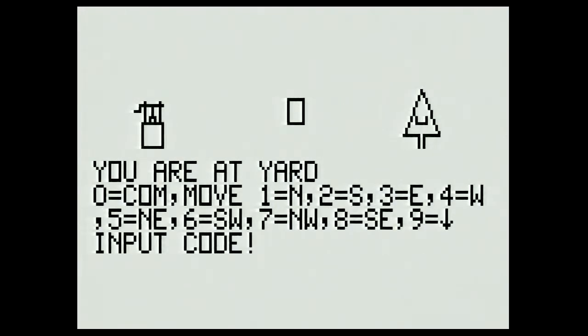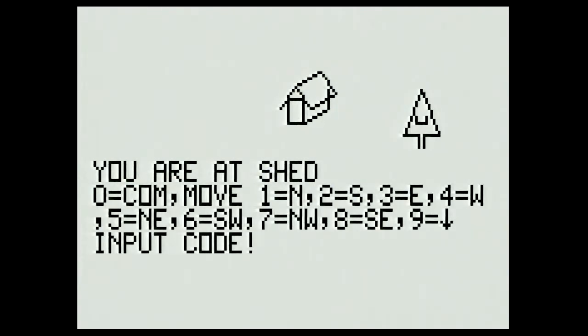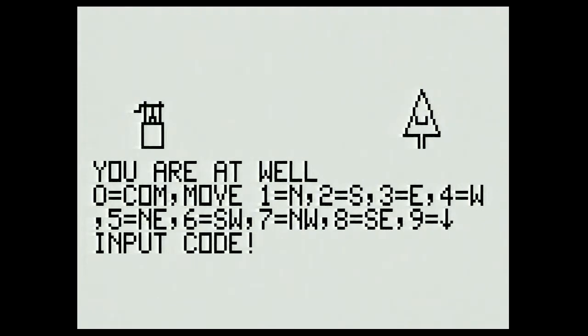Let me see if I can find my way to the maze — that's an interesting place to explore. I'm at the yard so from here I head south, then southwest — southwest is six. I'm at the shed; from here I can head south to get to an area that has a well — I know these things because I have a map made a few nights ago. Going south we are at a well, and I don't know if I can use the rope to get into the well.